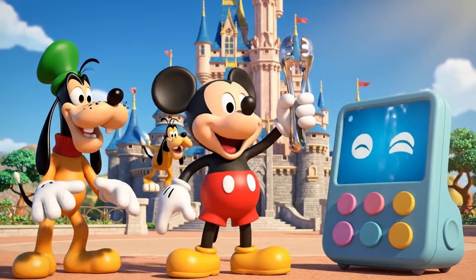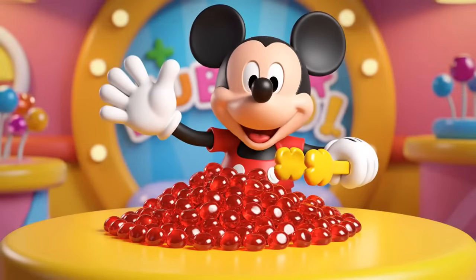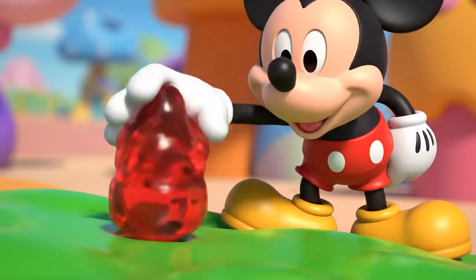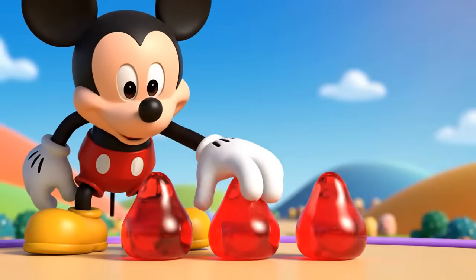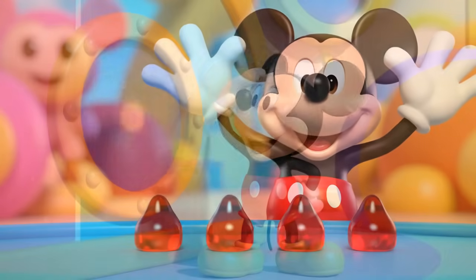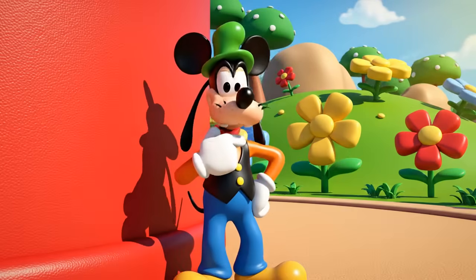Great! Now let's fix this castle! The blueprint says the bottom row needs four red gumdrops. Can you help me count out four red gumdrops? Count with me! One, two, three, four! That's it! We counted four red gumdrops — great counting! It's sturdy as a rock! Or a gumdrop!